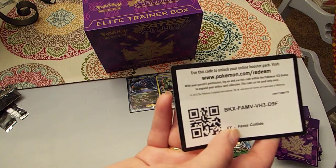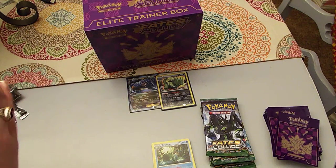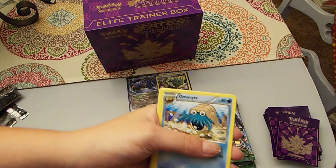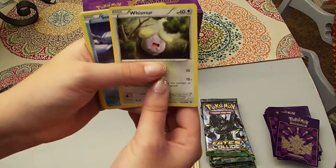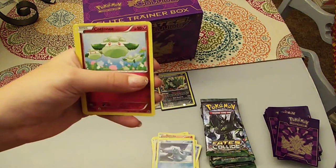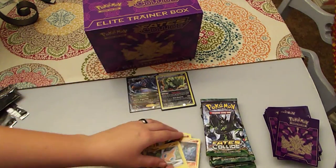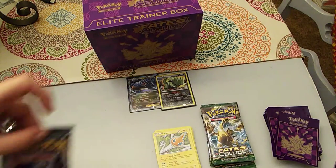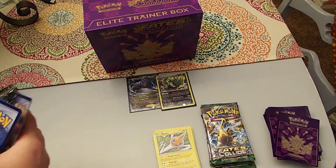Here's another code, guys — tell me what you guys pull. I have a Duosion, a Whimsicott, a Omanyte, a Snivy, a Whismur, a Seel, a Cottonee, a Riolu, a Diglett Reverse, and a Rotom regular rare. I love Rotom and I'm so glad he gets more forms. I think he's probably one of my favorite Ghost Electric Pokemon — there's not many Ghost Electric Pokemon, but I just like his whole concept, being this mischievous Pokemon. I think it's adorable.